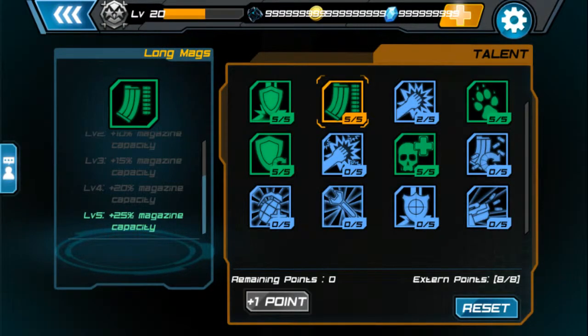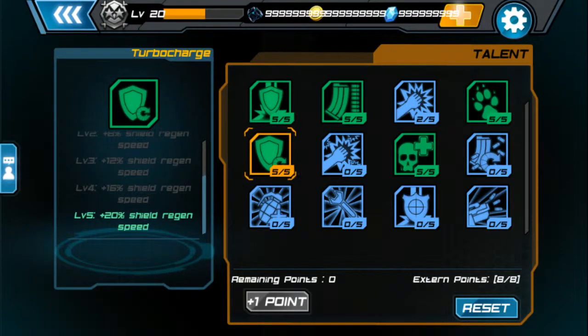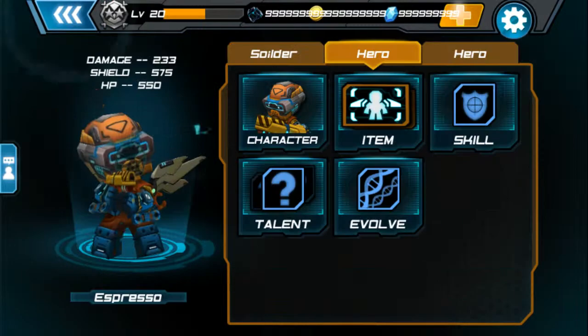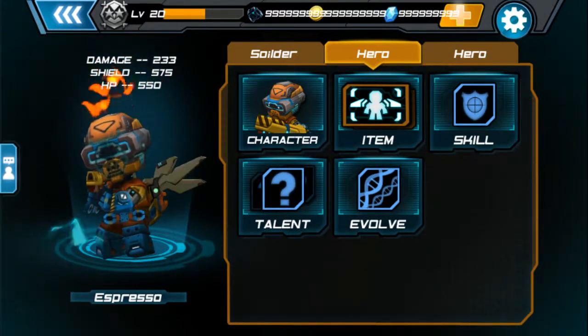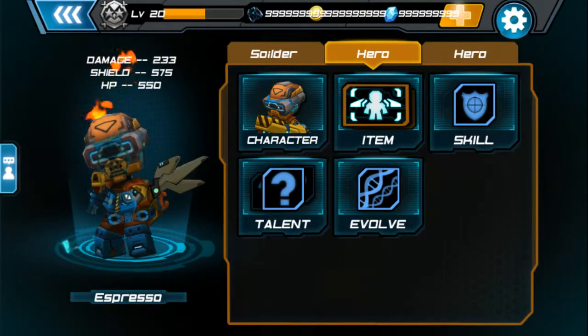Talent: like I said, as much ammo as I can. Shield, obviously. Shield regen. Health. Things that can keep me alive while I'm on this one, because survivability is not great with the class alone. So I upgraded it all the way and put defensive talents.